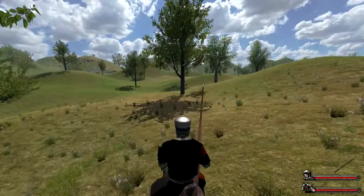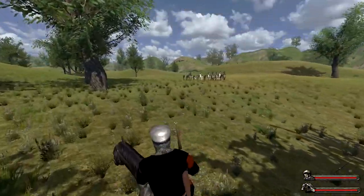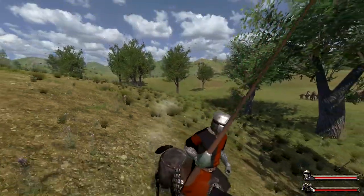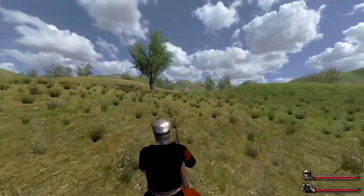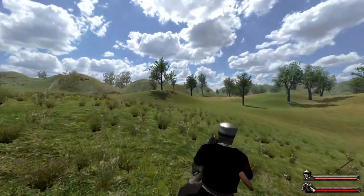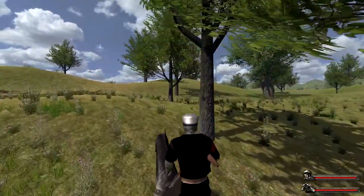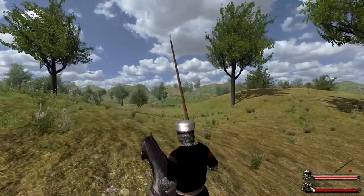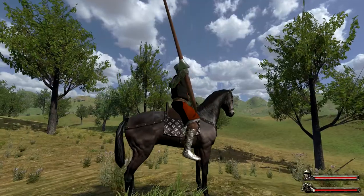On horseback you can use the special attack by pressing X. When the indicator is grey, you can activate the crouched weapon mode. After some seconds it turns red and the special attack needs to recharge, then when grey again you can use it. This crouch attack is pretty useful — you will see why when we discuss tactics.